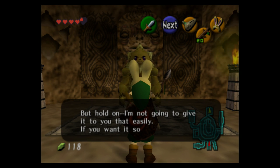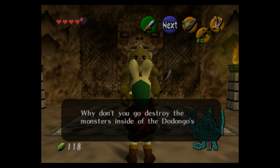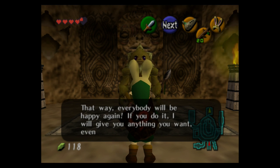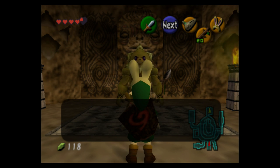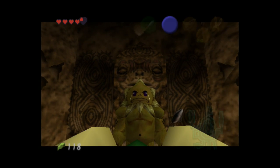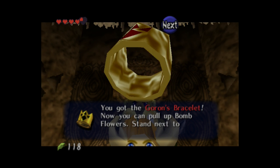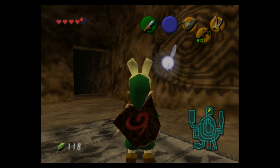Getting Darunia out of this depression, as he puts it, will get us a reward. He's not going to straight up give us the Goron Ruby — that's a bit too precious — but he will give us something very useful that will allow us to get the Goron Ruby and enter the next dungeon. He's going to give us the Goron Bracelet. In Zelda games there's usually an item that lets you lift or push stuff you couldn't before, and this is that bracelet.